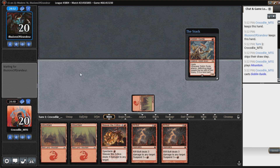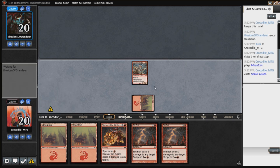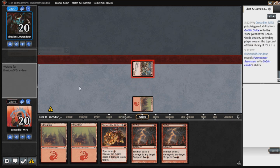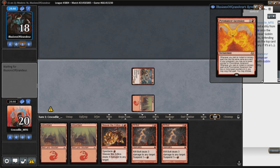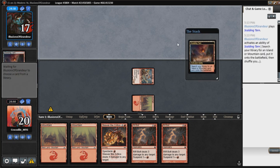We are currently 2-1 in the league. This is match number 4. No possible plays on turn one, so we swing in with Goblin Guide. They reveal a Pyromancer's Ascension, so it looks like we're either against a Blue-Red Phoenix deck or a Storm deck. We'll see.